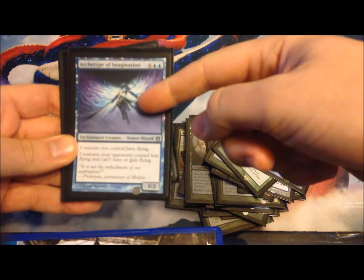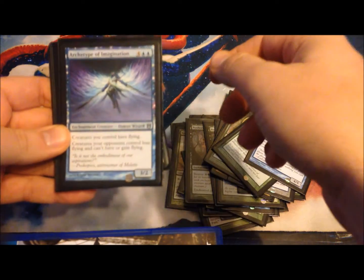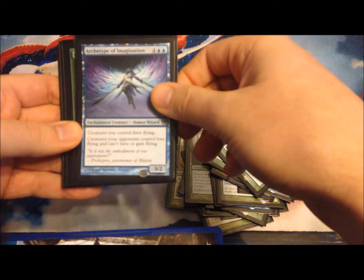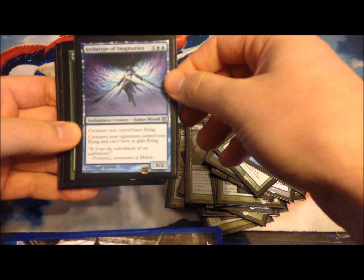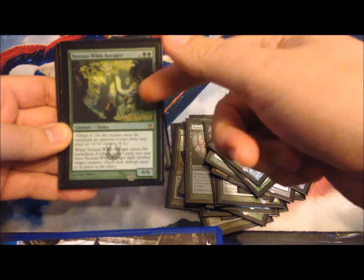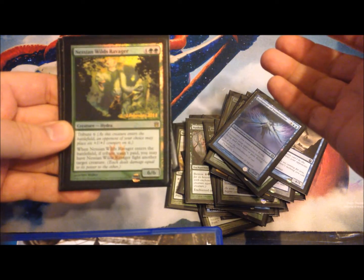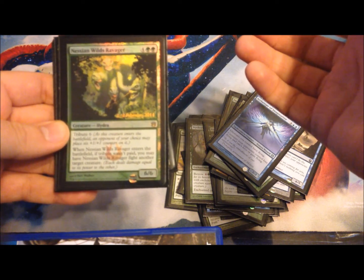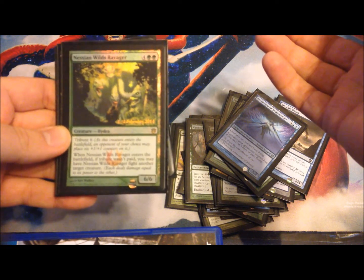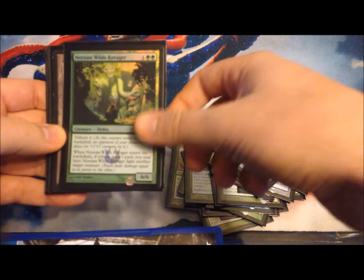Archetype of Imagination — this card was absolutely sick. Like if you could play this out, especially with my ramp, I managed to get it down at like turn three at one point and it's just giving all my creatures flying and taking away all your opponent's ability to have flying. And then the Nessian Wild Ravager — like I said, this promo was very good. Do I give it six more counters and make it a huge 12/12 fight, or do I make it fight one of my other creatures? Or let him deal with one of mine? If he's got like a 5/5, obviously I'm going to take that from them. Yeah, this card was a very good one.